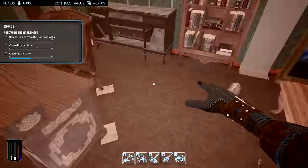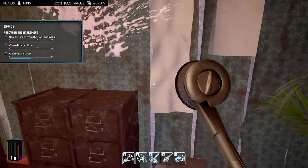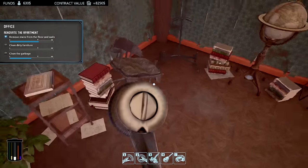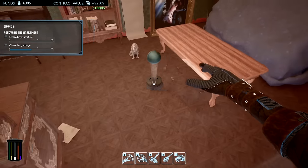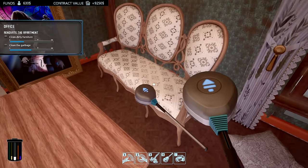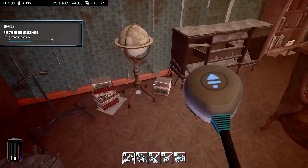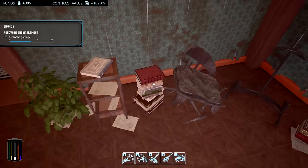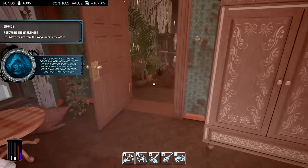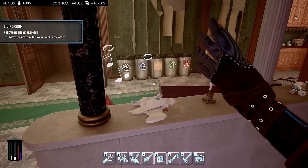I'll put it on the ground for now and figure this out later. There's a bunch of stuff to clean — I think this tool is for floors. Looks like a broken safe here. A bunch of mess everywhere — that's done. Let me clean the furniture too. I like that we don't sit there and do it manually — it just gets done magically. Now let's identify what's garbage. Move the urn from the living room to the office — what urn? Oh, I broke it!